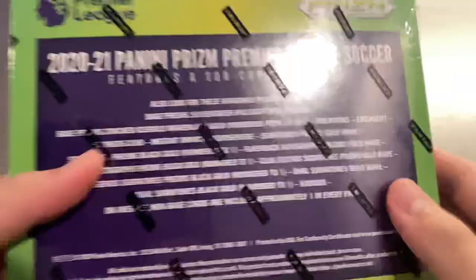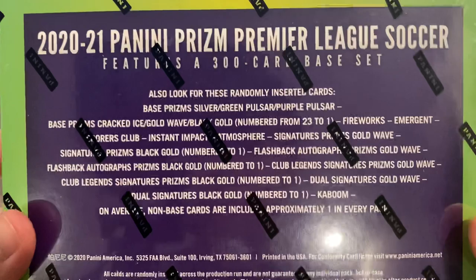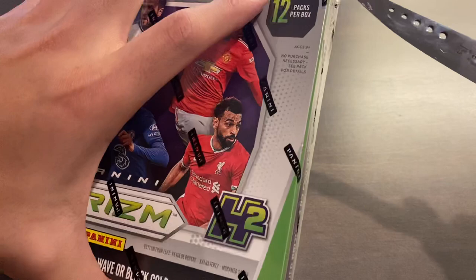You get one exclusive H2 numbered Prism — either Cracked Ice out of 23, Gold Wave out of 10, or Black Gold 1 of 1. You can also hit Autos in these, and I'm determined to hit a Gold Wave, Black Gold, or the Autograph variation of those. So without further ado, let's open this box.